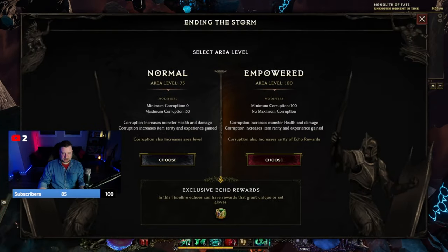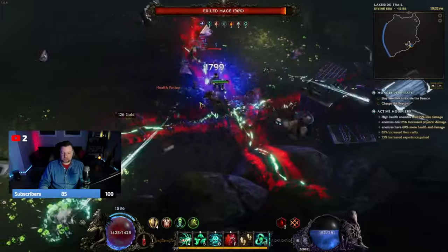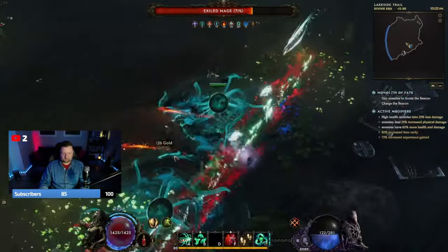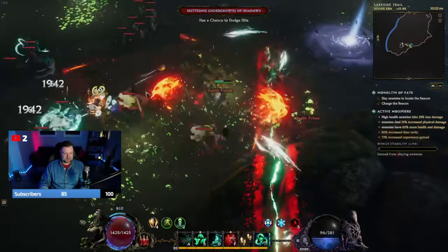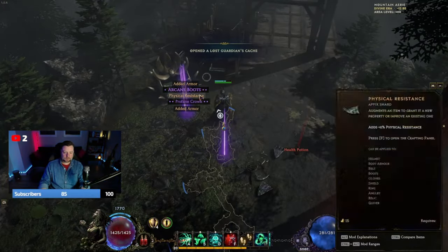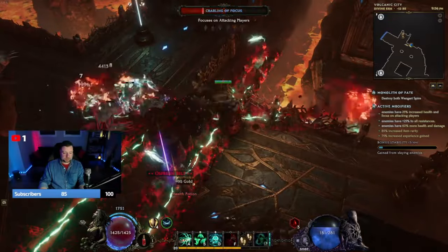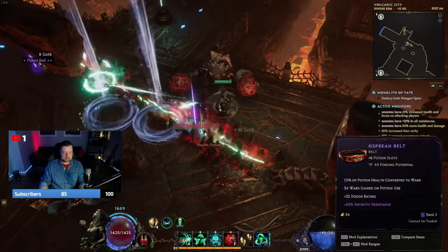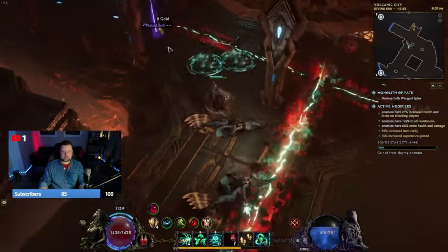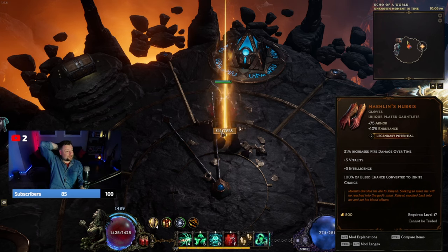The reason we're going with this monolith is it has exclusive echo rewards that are gloves, and that just increases the chances we'll find what we're looking for. Hope you're all doing all right, hope you had a good day, hope you're finding some solace in a game amidst the chaos of everyday life. Capital letter loot drops like crazy — another all-caps red piece. There's a belt with a tier 7 necrotic resistance. The gloves did drop from that unique gloves node, and it's got 2 LP!